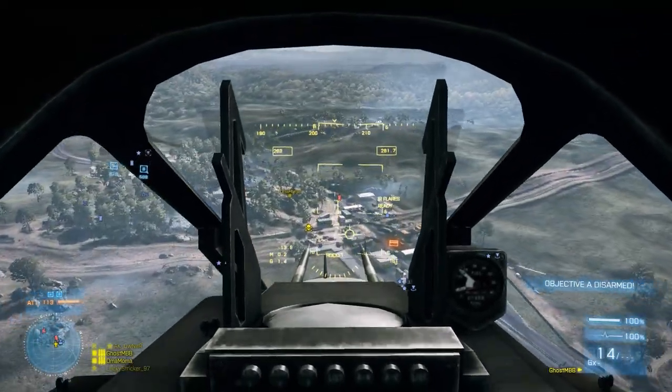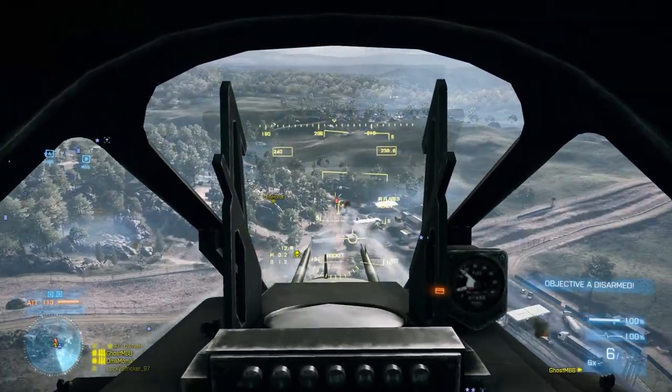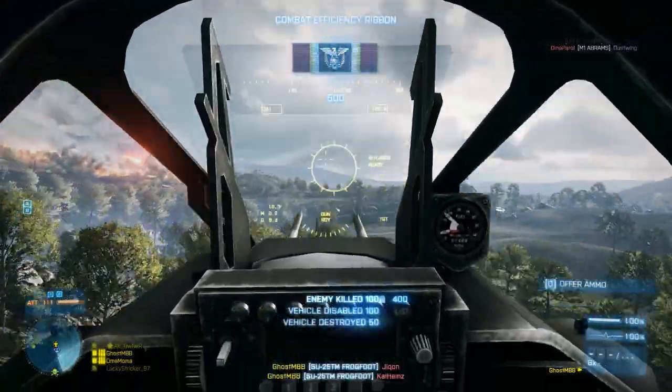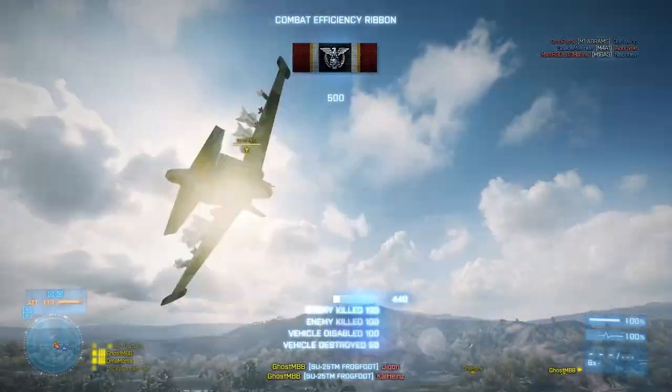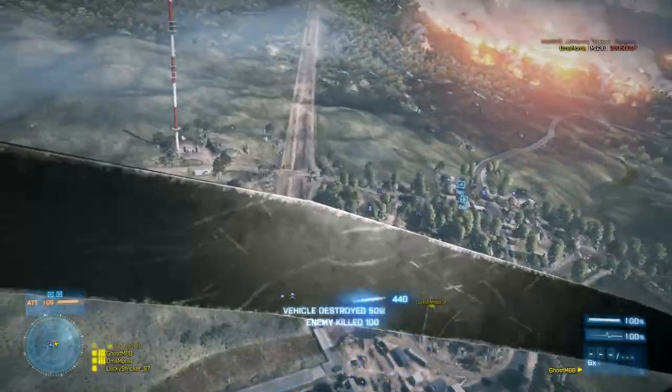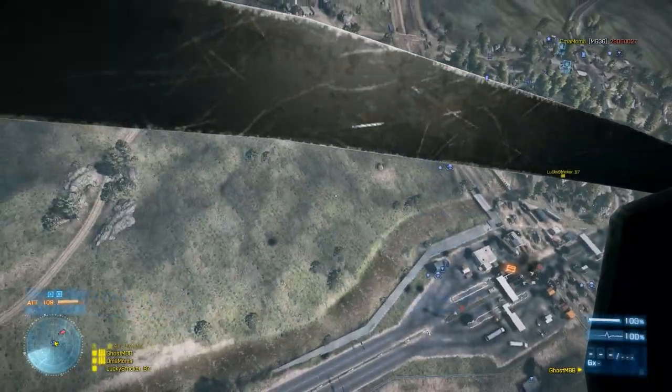We all know that tanks are the weakest from the rear and the top. Obviously when you're this far away from a tank and you just see a red blob on your screen, you can't really tell which way he's facing. So try and attack him from the rear rather than the front. Let's say you fly down and take one pass and you don't kill him.